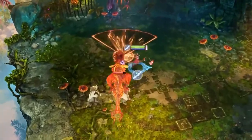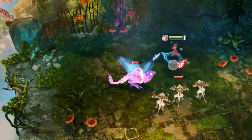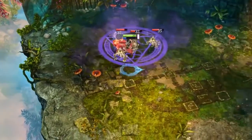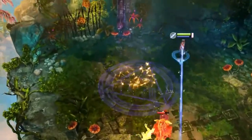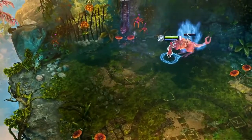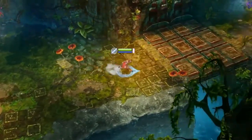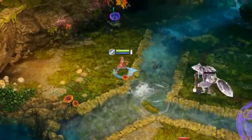One thing I do want to talk about is attributes. There are six different attributes: electricity, fire, ice, death, life, and steam. Steam, in my opinion, isn't really the most useful, but it does have its own strengths. Basically, every monster has an attribute, and you have to attack them with an attribute that is different from the current attribute of the monster. Otherwise, you'll get a sign that pops up on the character that says 'immune,' which means that the monster can't take damage from that attribute.